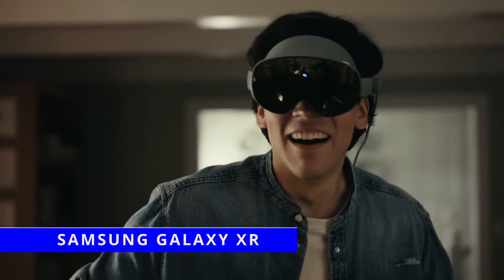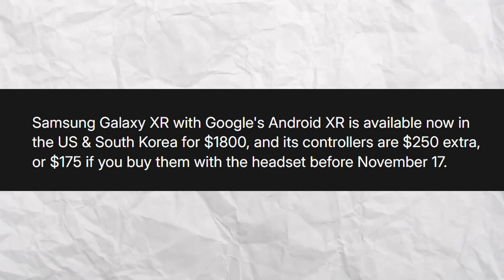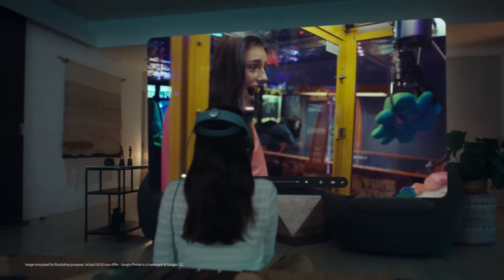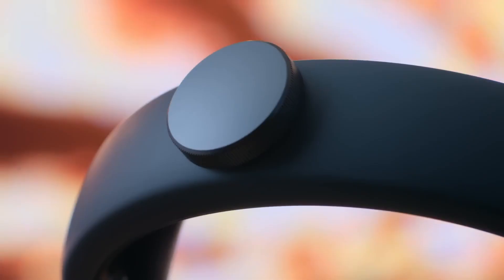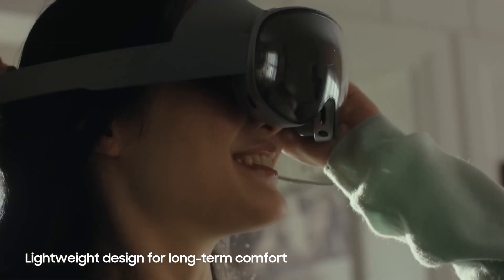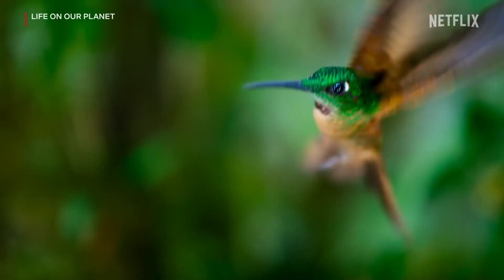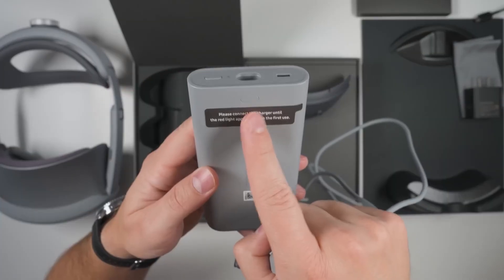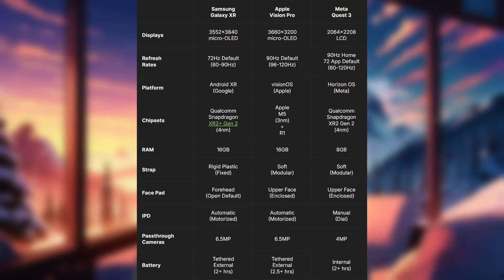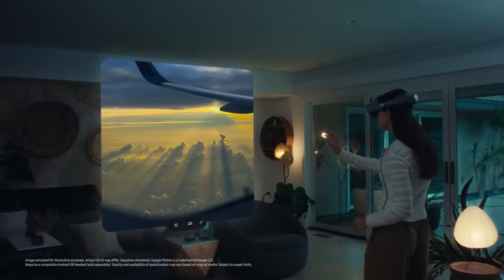Speaking of the Galaxy XR headset, it just launched in the US and South Korea for $1,800. If you want the controllers as well, that will cost you an extra $250, or $175 if you grab them together with the headset before November 17. The device positions itself right in the middle ground between the Meta Quest Pro and the Apple Vision Pro. As a high-end standalone headset, it comes with 4K micro OLED displays, hand tracking, eye tracking, face tracking, an active depth sensor, and fully automatic IPD adjustment. The downside, at least in my eyes, is that the external battery only lasts about 2 hours, and the refresh rate defaults to 72Hz with a maximum of just 90Hz. It might not be the Meta competitor we were all hoping for, but it does open the door for more devices like this from Samsung in the future.